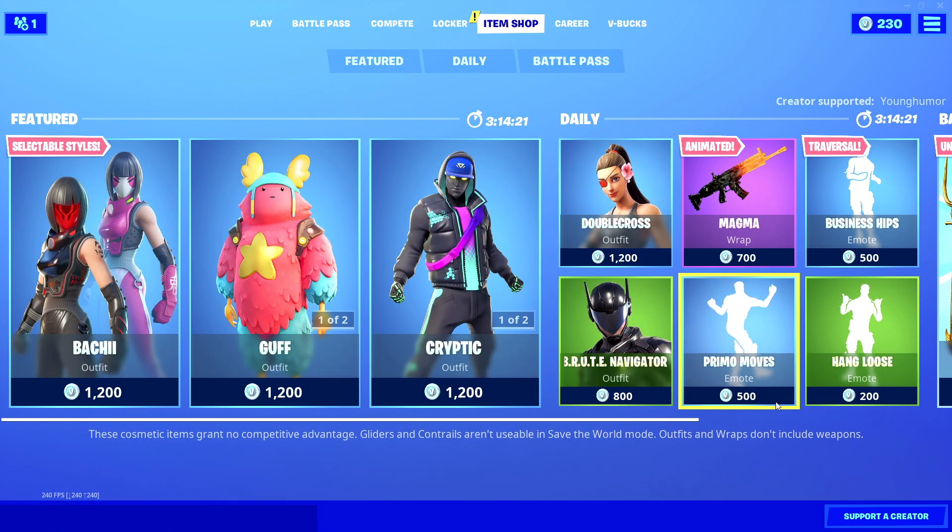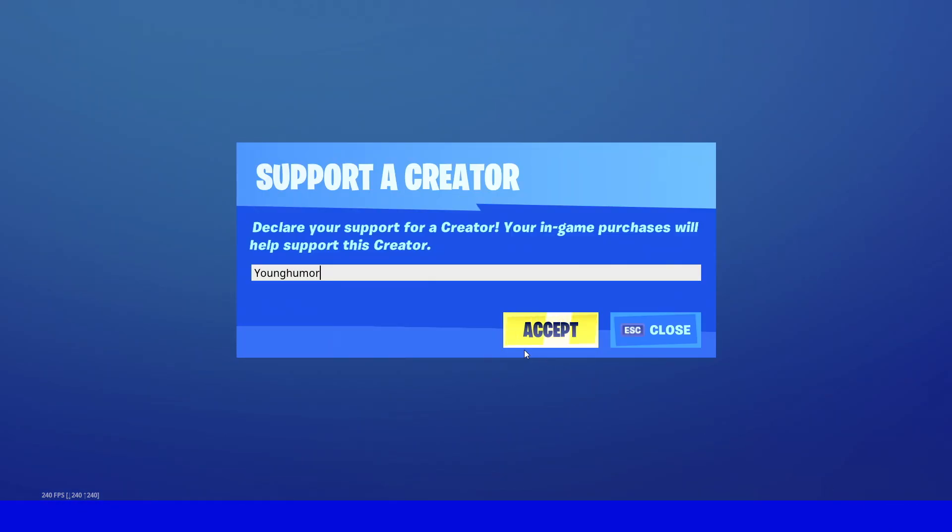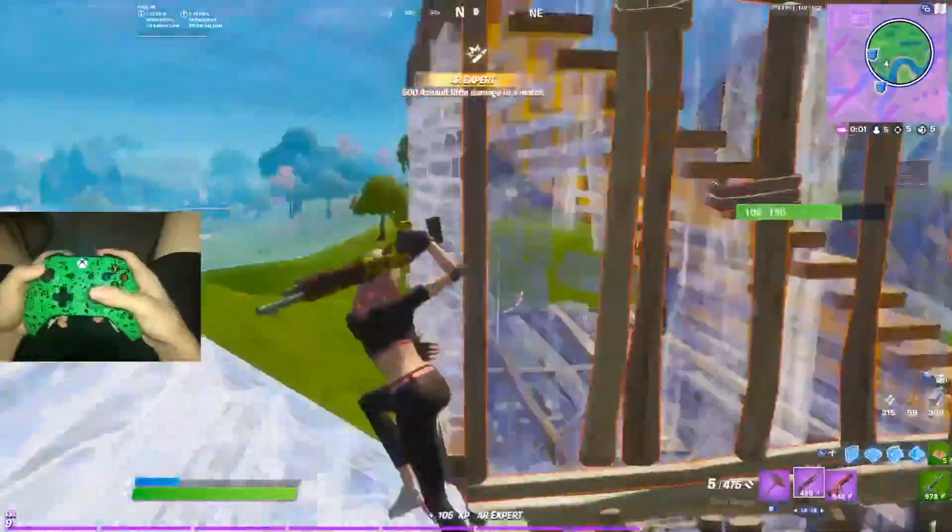If you'd like to support me in the item shop, all you have to do is go down to the bottom right, hit 'Support a Creator,' type in my creator code which is Young Humor, and you'll have me added and supported as a creator in the item shop. Alright guys, let's get right to the video.